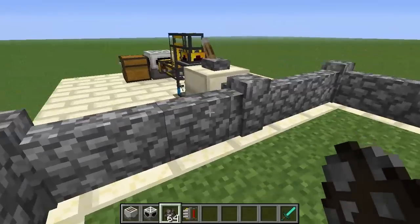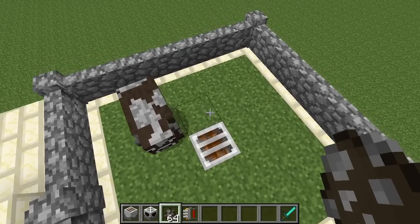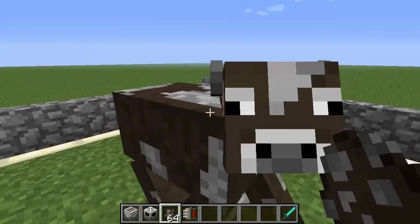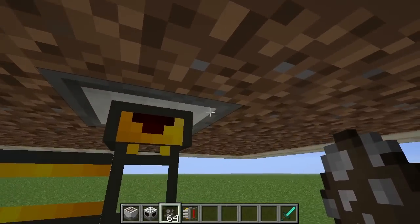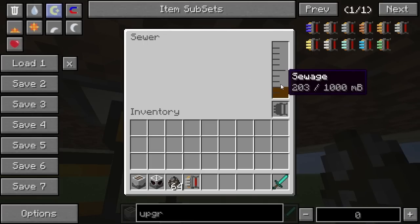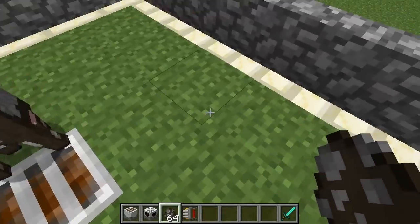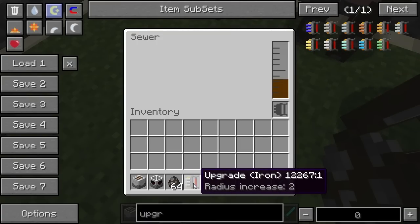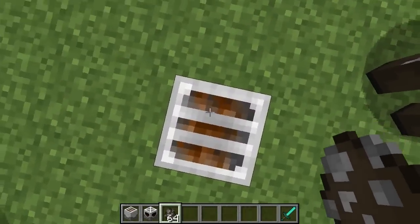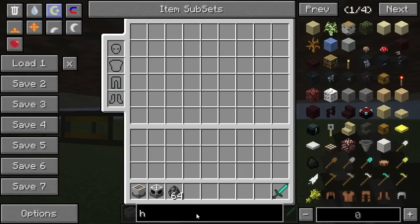I've used a liquid duct here, but you can also use BuildCraft pipes. I'm going to spawn a cow — you might notice nothing is happening because the cow has to be on top of the block to actually generate sewage. Now it's filling up nicely. MineFactory Reloaded does offer upgrades for range; with an iron upgrade it will collect sewage from a radius of two blocks.